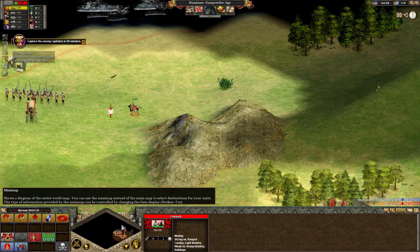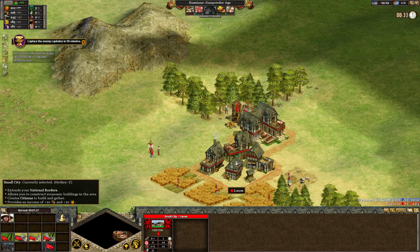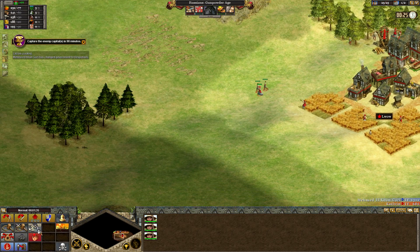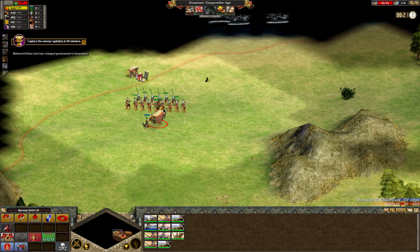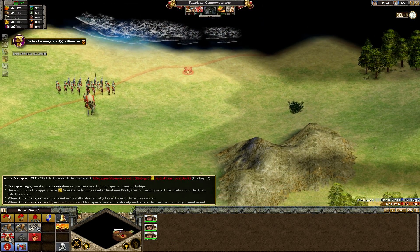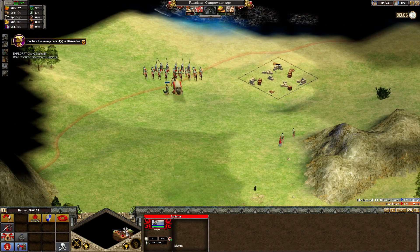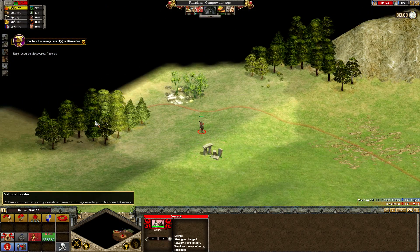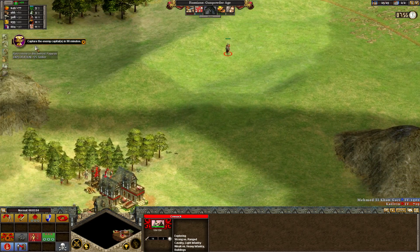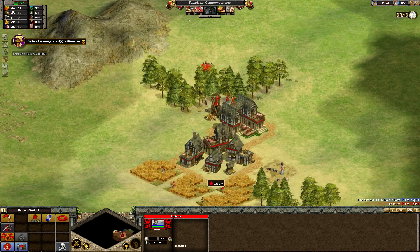Here's what I hate about auto-explore, for those wondering why I don't use it: it seems to make me think I care about the insides of my national borders, which I really don't. He's already changing his government to despotism. I'm just debating where I want to place the second city. I think I want to set it up on the coast, because then I can build docks there. I'll turn on auto-explore — fine, I guess we can explore the insides of our territory, even though mostly we'll find strategic resources, which I'm not too worried about.